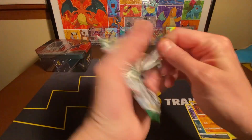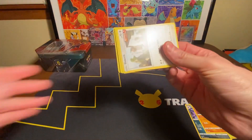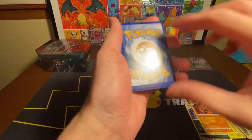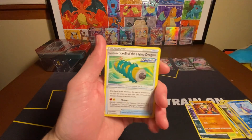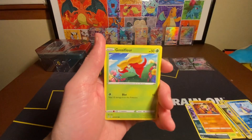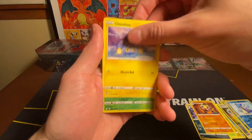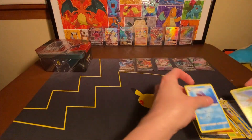All right, Evolving Skies — you've got a lot to try to beat here. Don't think you're gonna quite do it. Let's guess Electric. Got a Love Disk, Cinccino, Tropius Reverse, and a Sharpedo Non-Holo.